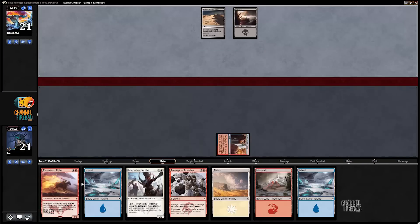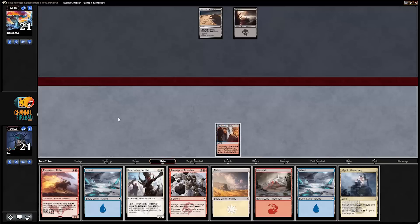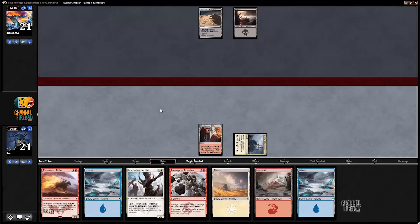You play Mardu Horde Chief on turn 3, turn 4 you dash out Flame Rush Rider, and the token will in fact make another token, because you will have attacked by then.